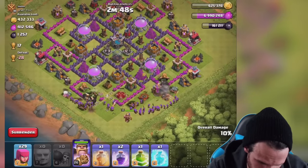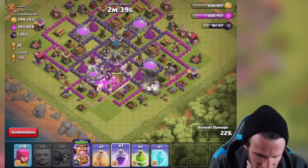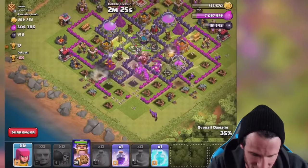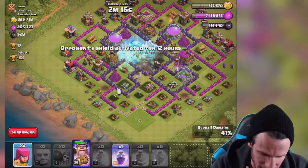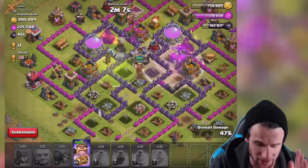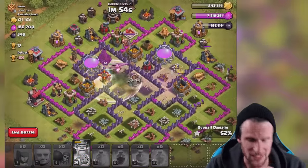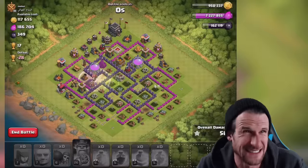Getting our archers up in here. We're going to allow our troops to work their way around and get into the core. Dropping off a rage spell for our king and giants, a heal spell because the giants are going down, and a jump spell. They're already into the core so it's fine. Using the freeze spell over here. Giants are getting owned so dropping off another rage spell — I've got it under control. King is in the middle just doing whatever he wants. Using the king's ability, and yes — he's going after the gold! That's exactly what I wanted.